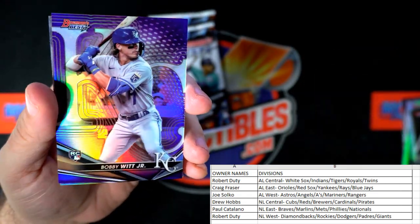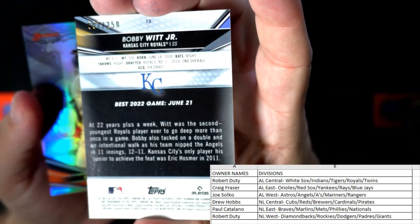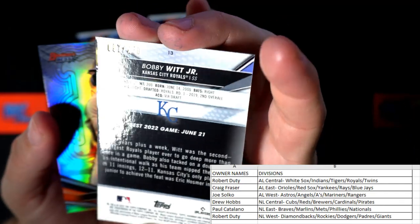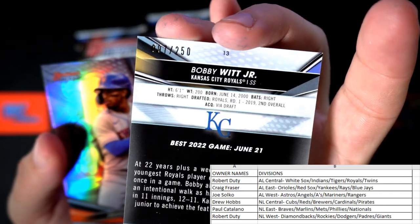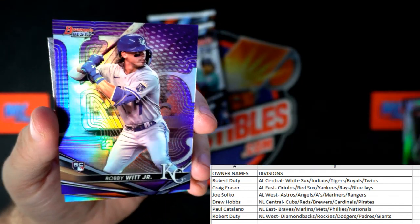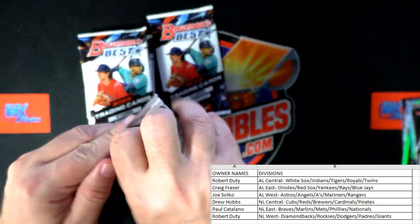Then there's a Bobby Witt Jr. purple — look at that. Robert D., numbered to 250, and that is number seven of 250! What a great number. Wow, nice. Bobby Witt Jr. And a Lindor National League East for the Mets.